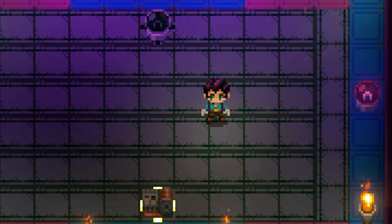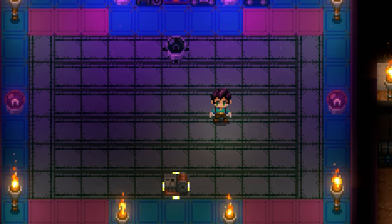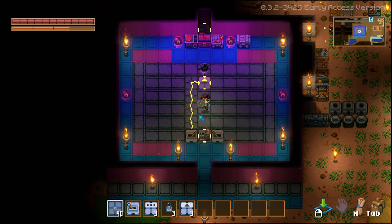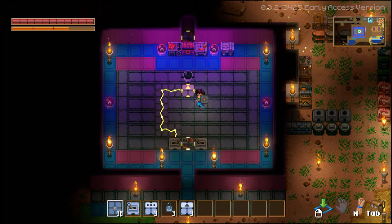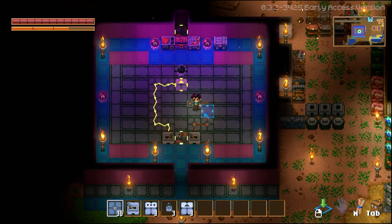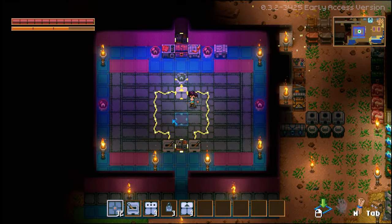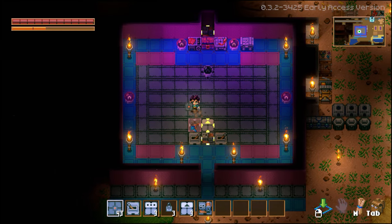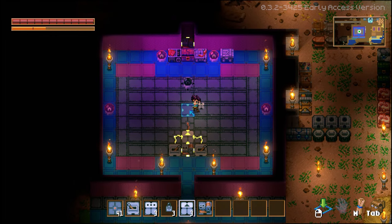Hey everybody, Jazzy here. I'm back in Corekeeper with another electrical guide. Today I want to show you how to build every simple logic gate in the game. Logic gates are some of the most basic building blocks in electrical circuits, and the more you know about how electricity behaves in the game, the better you'll understand how to set up a circuit to do what you want. There's currently not a ton of things to do with electricity besides powering drills, cranes, lights, and doors, but this system will very likely be expanded soon, so while we're in early access we might as well cover the basics.